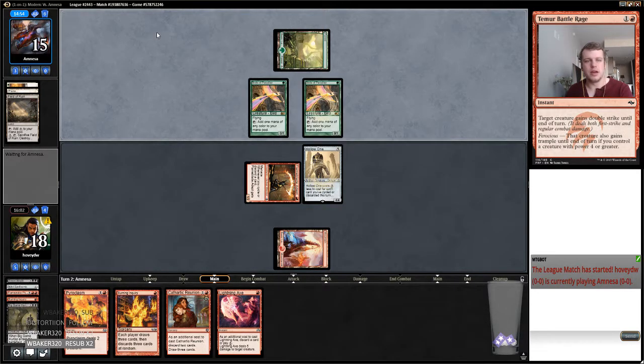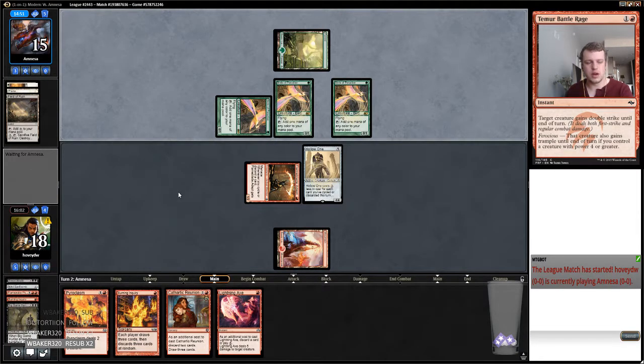Does my opponent not have... oh my god, this Pyroplasm is going to be so good! God, draw a land — I've only got 18 so that is a little difficult. And if I rip a land I'm just going to go for it, get the three-for, probably end the game on the spot.